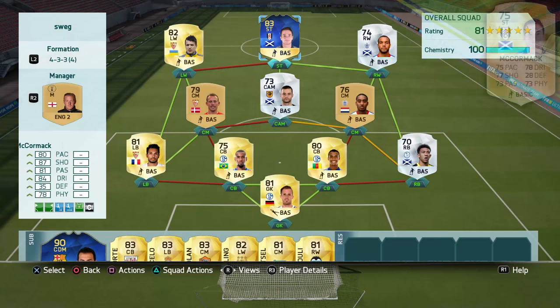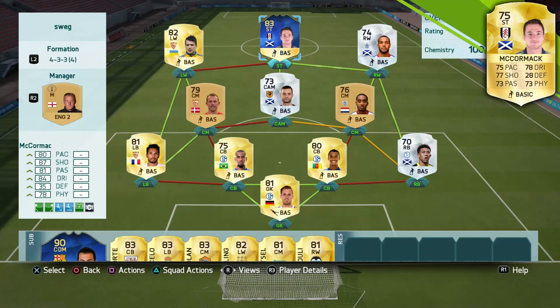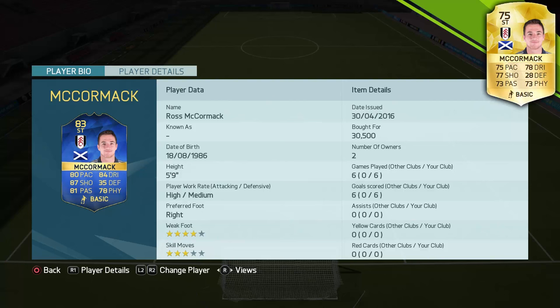Hey, what's up guys, welcome to another Team of the Season player review. Today we have Ross McCormack, the former Leeds and current Fulham striker. If you're wondering why he got this Team of the Season card, in the past 44 games he scored 21 goals and got 9 assists, so it's fair to say he's had a pretty good season.